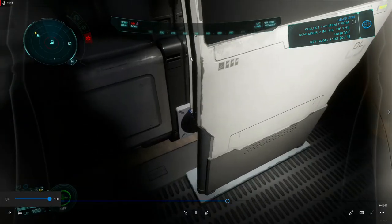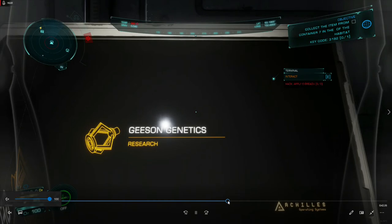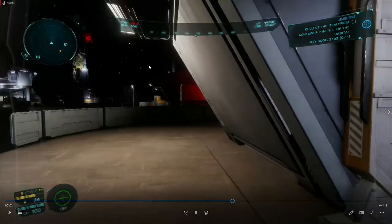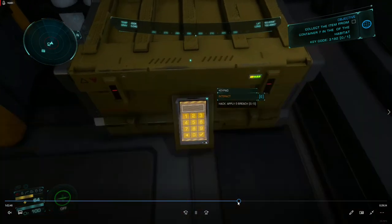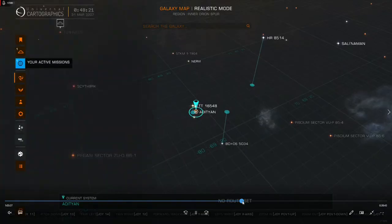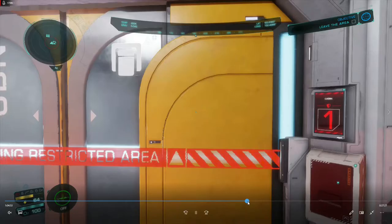I wandered around and tried to interact with things, but I was having some issues with my key mapping that was keeping me from interacting properly. I couldn't get anything to turn on, couldn't get the monitors to work, and it kept asking me about an e-breach. I wandered around the facility draining my battery life until I found the hab. I liked the mechanic where you've got a keypad and that's how you control access to things. Then I tried to figure out how to call the taxi cab, but I couldn't get my pinwheel to display because my key maps were still busted.